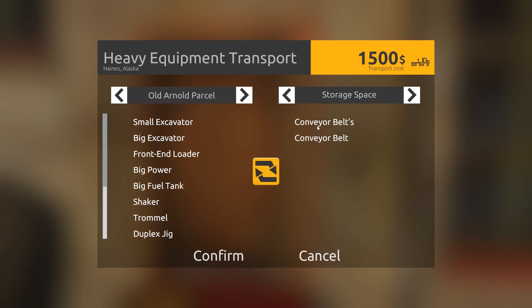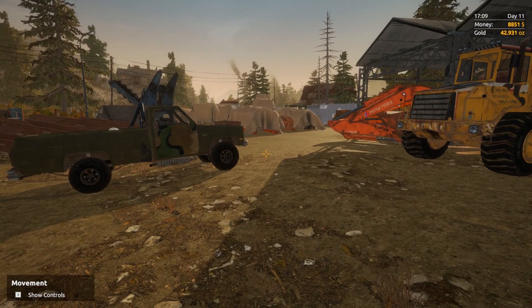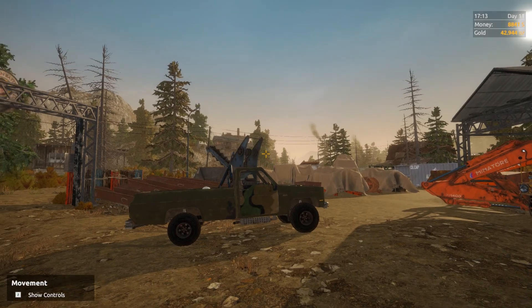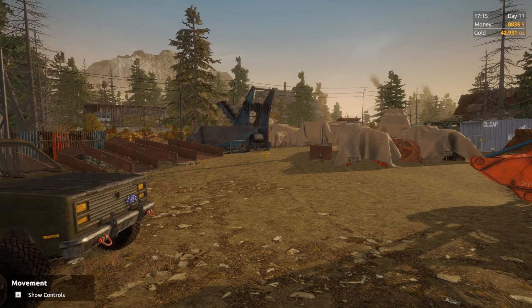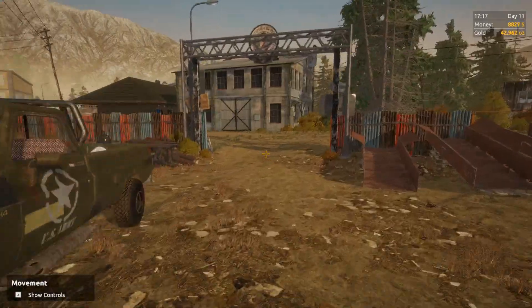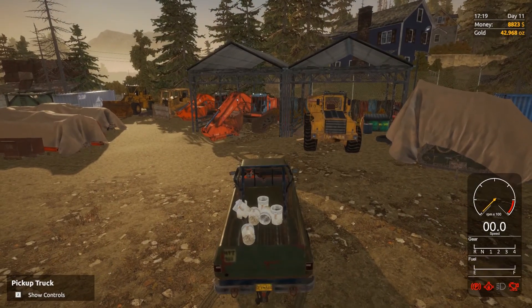We're going to get all this to the old Arnold parcel. Everything should be there. This is going to be a short, sweet intro. I'll head back to the claim, get all this set up, and it will come back at the start of day 12 and we'll start mining from there. I'm not going to show you guys setting this up — I'll probably do that in a tutorial series later on, showing how to attach the dump truck and these two things to your tier 3 stuff. We'll come back once it's all set up, day 12, and we'll start driving our dump truck.